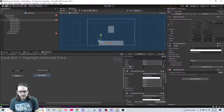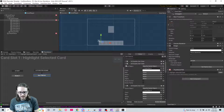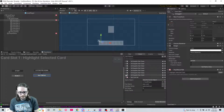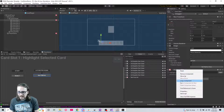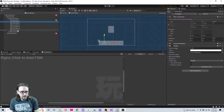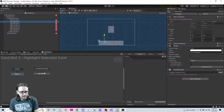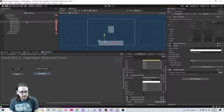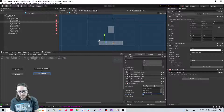So when this one's clicked it's going to change its color to yellow, and then it's going to change all the other ones to white to show they're no longer selected. Now let's copy this component and paste it on all the others. On the graphic set color for slot two, we put that one to white, and the int needs to change.